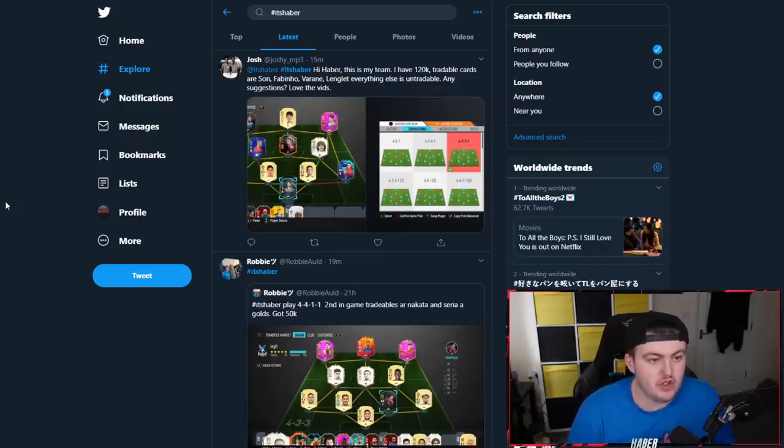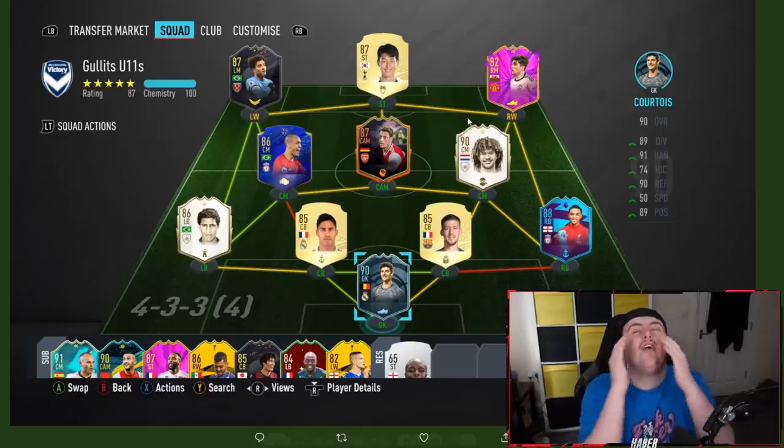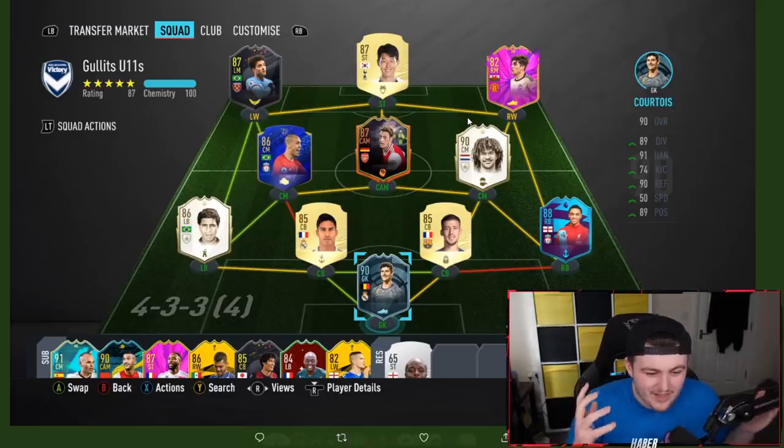We're jumping straight into this. We've got Josh's team first. He says: Hi HABER, this is my team. I've got 120,000 coins. Tradable cards are Son, Fabinho, Varane, Longley, and everything else is untradable. Any suggestions? Love the vids. Thank you very much, appreciate that. You have an untradable mid-Hullet — I can't start the episode with an untradable mid-Hullet, that's crazy.